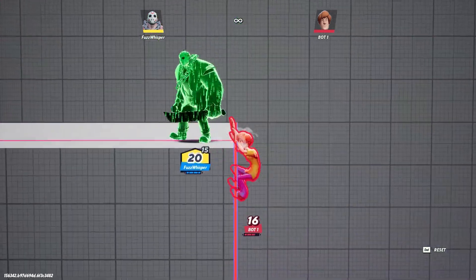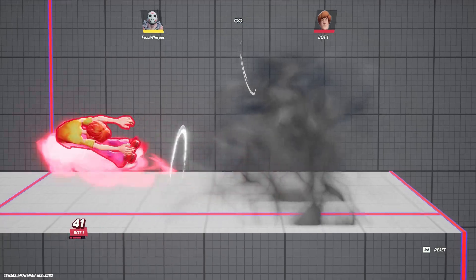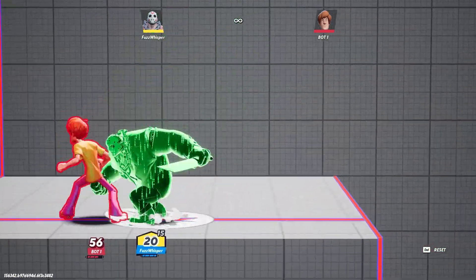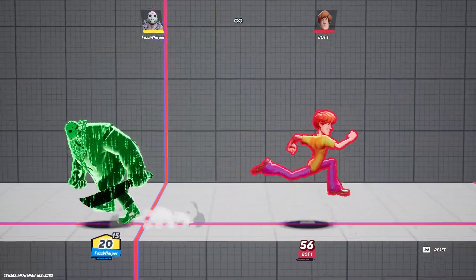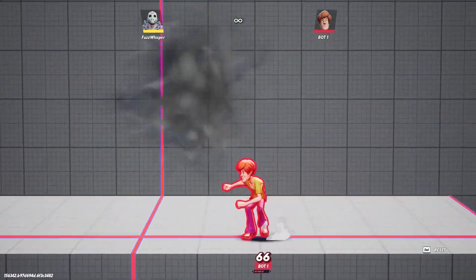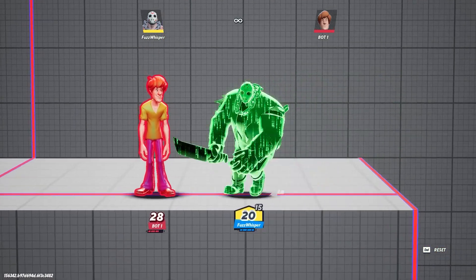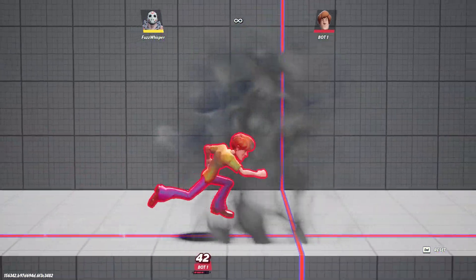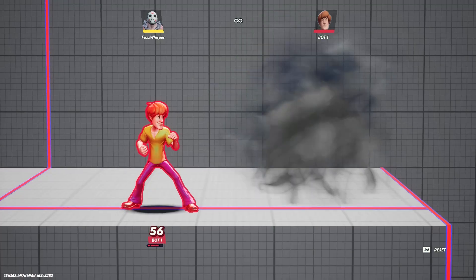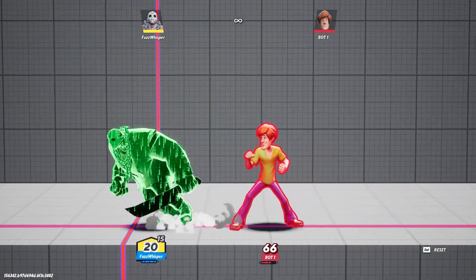Next we're going to talk about the teleport, which isn't really utilized too much because your opponent is going to know you're going to teleport. I'll give you tips and tricks for that. The best way to use the teleport is to jump and hold the direction you want to go, then teleport by holding the three buttons together — same on controller. If you do a little air teleport, you can jump and then do a spike down to catch your opponent, because in the air you have better chances of getting your opponent under you.